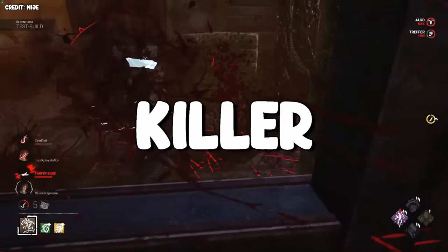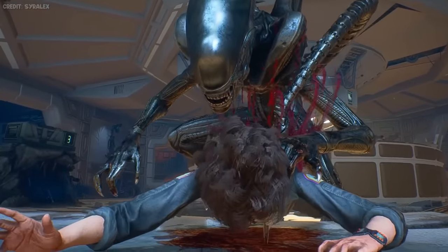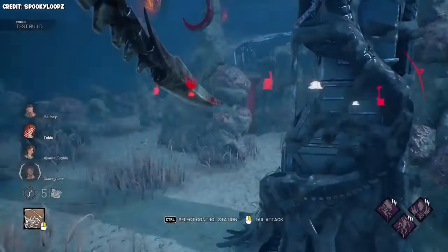The Xenomorph can be a powerful killer in the right hands, but he doesn't have enough strengths to compete with top-tier killers like Nurse and Blight. However, you need to take advantage of these strengths to do well with this killer. Traverseability: since you can teleport around the map wherever you want, it's very easy to keep up map pressure and patrol gens or other objectives.